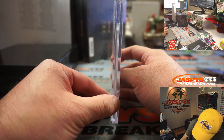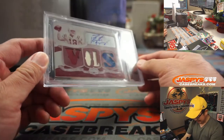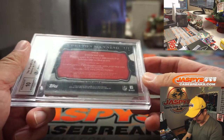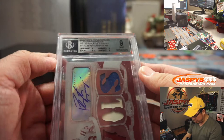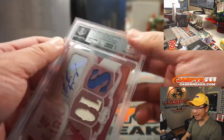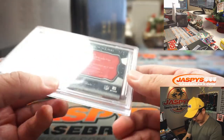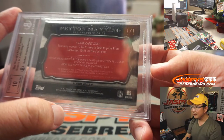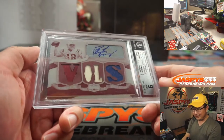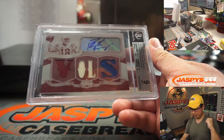First one is graded — 9, 10. Everyone's familiar with that autograph, right? Peyton Manning! That is awesome. This is a 2009 Topps Triple Threads autographed relic printing plate — magenta — Peyton Manning. The centering, corners, and surface are all a 9, edges are a 9.5, and his autograph is a 10. That's his college right there — Vols. A 1-of-1, of course. That's for the blue horseshoes — that's going to go to Gale with the Colts. All aboard the Big Hit Express!